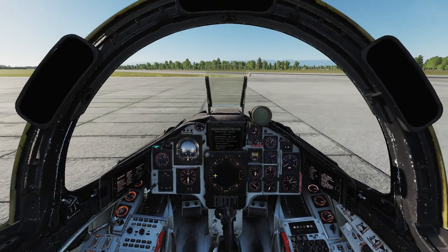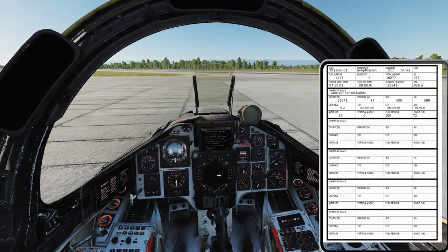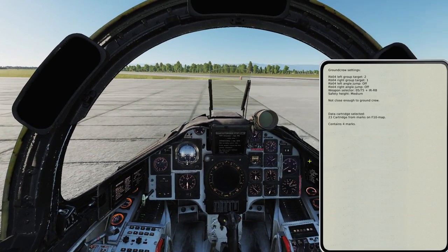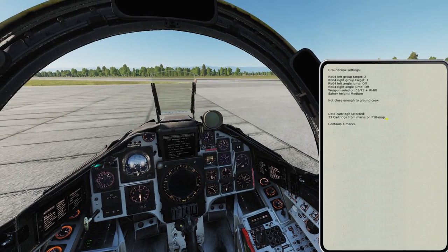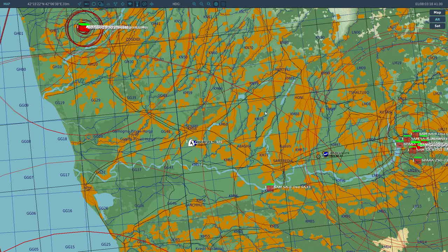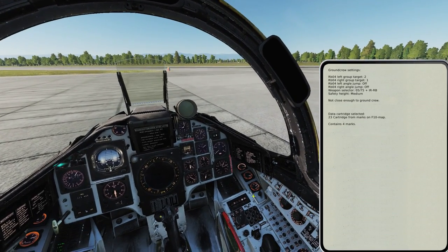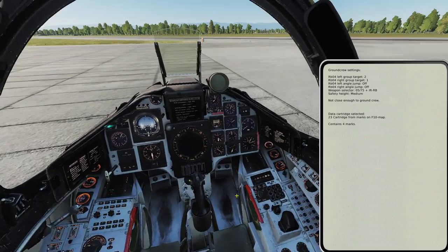Then we go back into the cockpit. This information won't appear in the kneeboard, but instead we go to the ground crew settings and pick cartridge number 23 — the cartridge for marks on the F10 map. You can ignore the mark count display; as long as you have the right numbers and letters in there, you should be fine. Then just put the cartridge in.